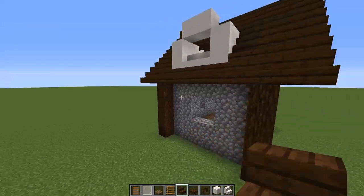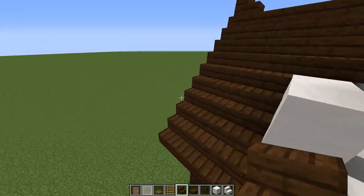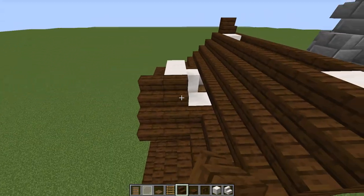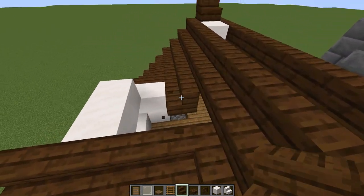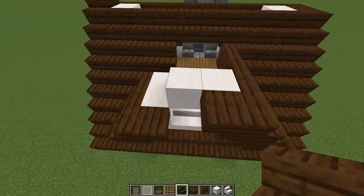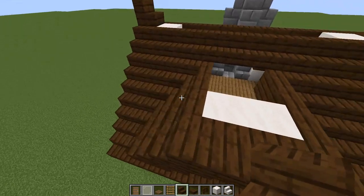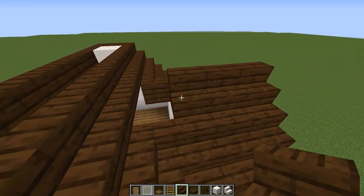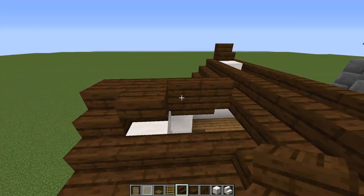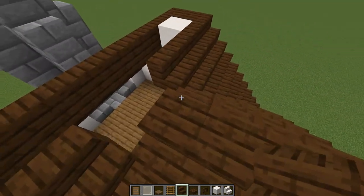Come back to the dormer and finish the roof line — start on this level and have stairs come out one on either side. Step it up on the front and have them match, then break these two stairs so the roof line matches correctly. Add another upside-down stair here, another one here, and finish off the roof. To get these to join properly you may have to break them and put them back.